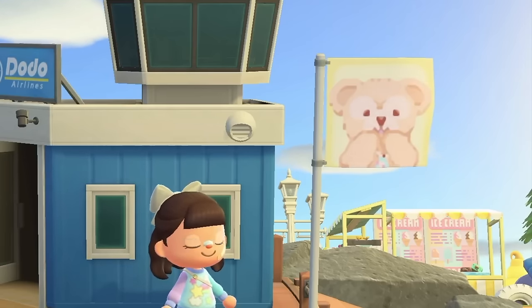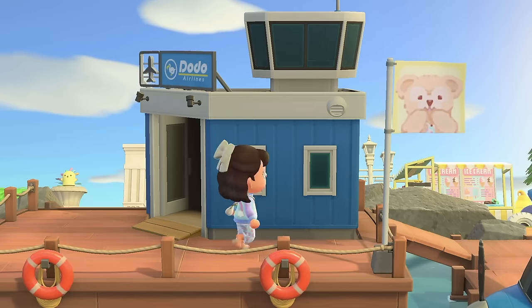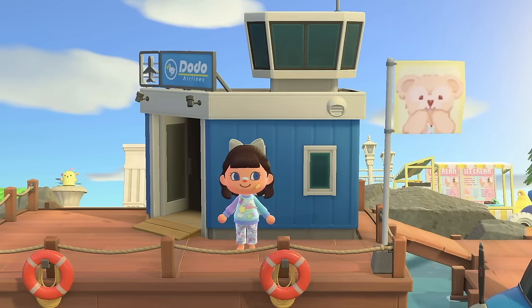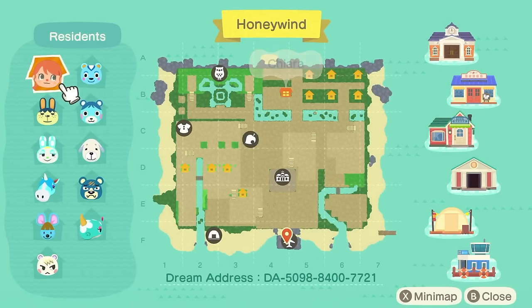Look at this cute flag first of all. How stinking cute. By the way if you would like to see your island tour on my channel please do fill in the Google form linked below. Now let's see the map. Here is the map for Honeywind — there is the dream address along the bottom if you'd also like to tour along with me.